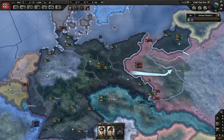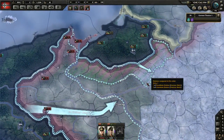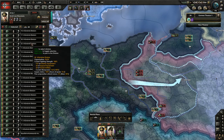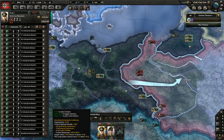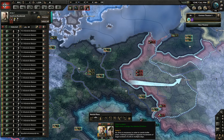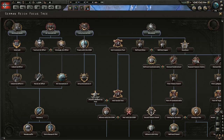As you can see, there will be 20 divisions here and four here — 24 exactly. So you have one more extra unit. You may use another general. Max entrenchment and combat width is very good. There will be no penalties for the size of our army.